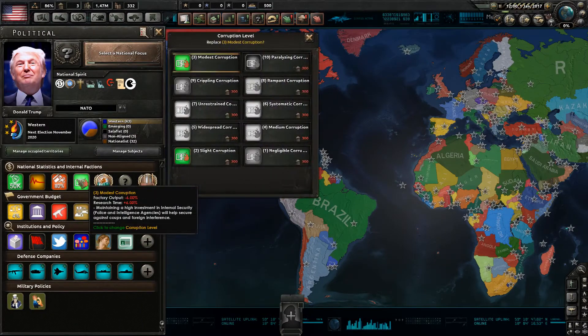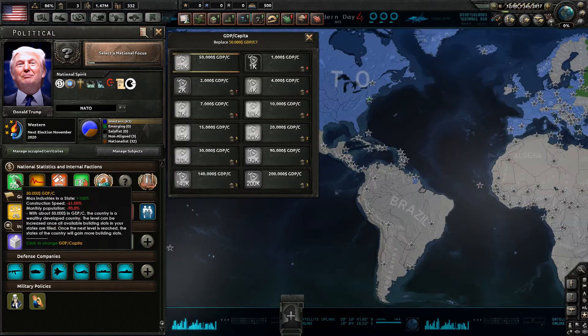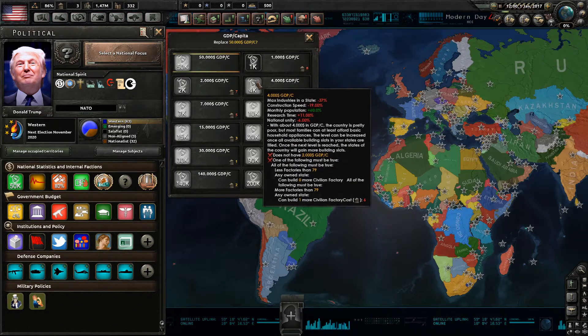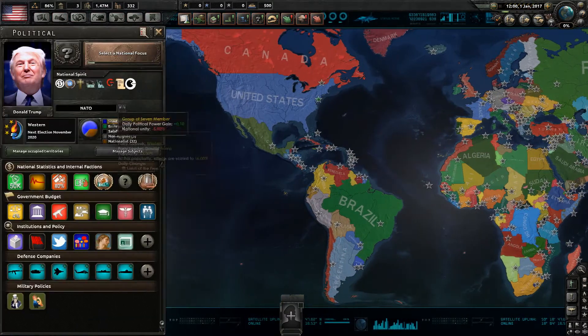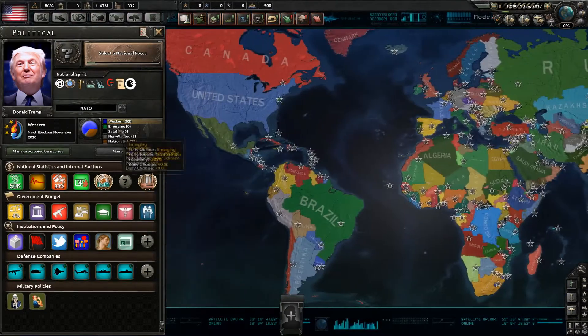Then you have corruption, debt-to-GDP ratio, economic growth, and GDP per capita — all pretty important. As we go into the construction mechanics, that GDP per capita is going to be interesting. The last important thing in the politics area, other than the government budget which ties into the economy, is that you have five ideologies in the game.